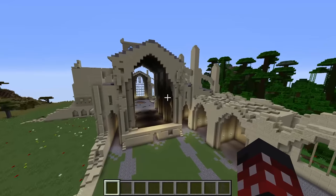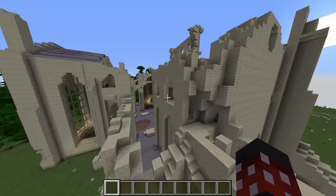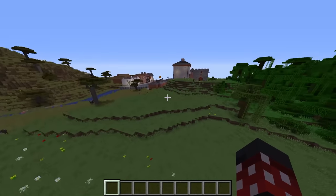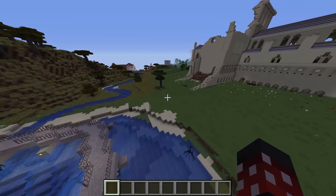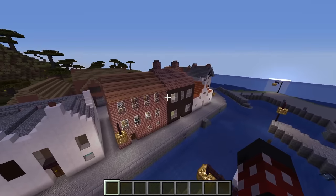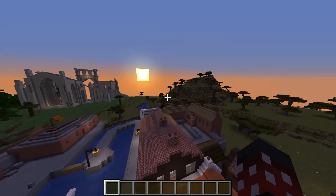Behind spawn, there's a massive dilapidated structure which I can only assume is another cathedral. This structure is massive, and if rebuilt, it would probably be bigger than the one on the other side of the map. Next to it is a strange-looking drain thing — I don't know what it's really supposed to be. In front of that is another town area, and if the one at spawn is like an early America town, this one is similar to a city somewhere in Italy or France.